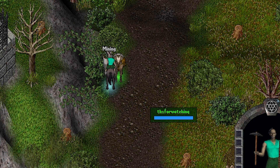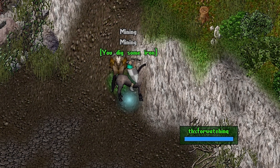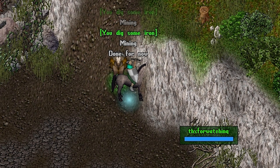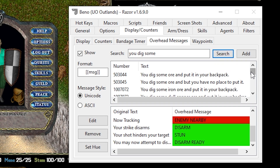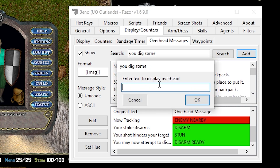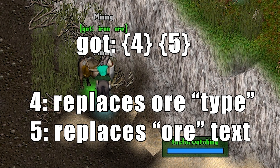While I ventured off to mine until the next CAPTCHA, I wanted to know when I got one without looking at the bottom left. To do this, head over to the Display Counters tab, select Overhead Messages, type the term 'you dig some' and search — it will show you all the different types of dig messages available. We're going to create our own unique one, so click Add.